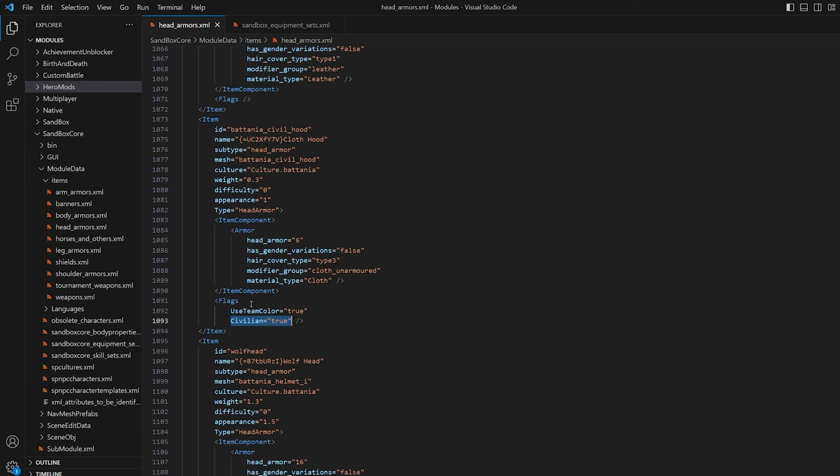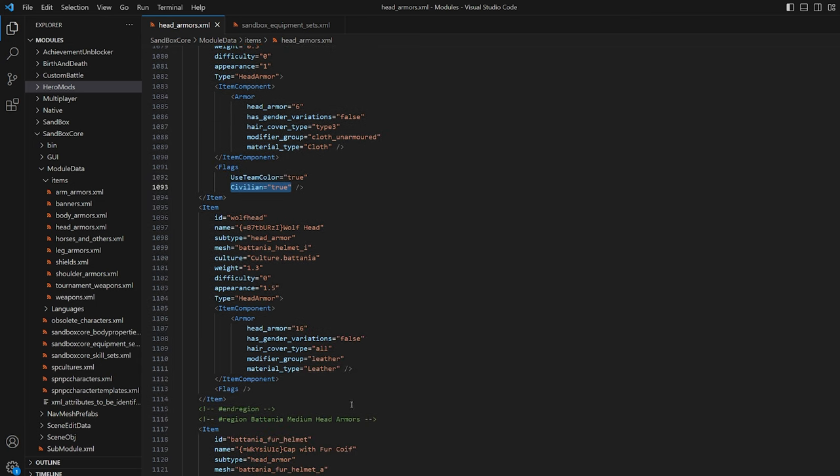Make sure you use a capital C in civilian. You can do this with any piece. I just happen to do it with the ones I like. For example, this piece right here has no flags. If I were to take `civilian` equals true, hit copy, come down here, hit that and hit save — now this piece would allow me to use the wolf head as civilian gear if I wanted to.